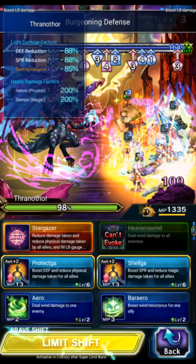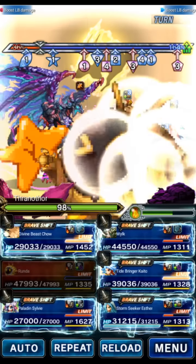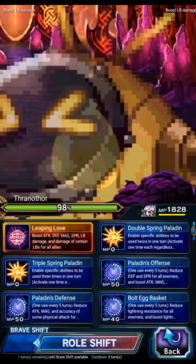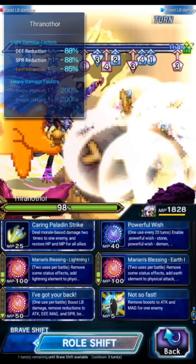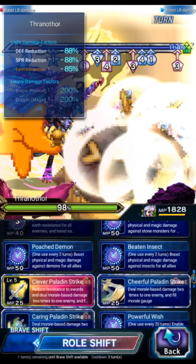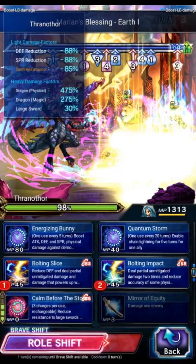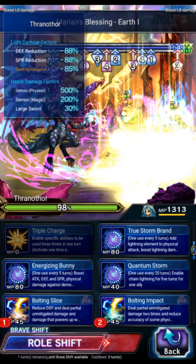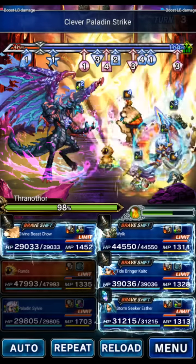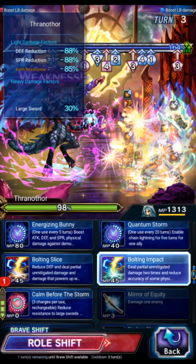This turn we're going to use Runda's SLB. Make sure you get Runda's EX3 from Story Mode — kind of important for the strategy. Sylvie will shift and we're going to get ready for bursting on turn five, so we're going to do Marian's Blessing Earth. Esther is going to use Bolting a few times and we're going to use Bolting Impact. We're not going to use her Magnus quite yet.